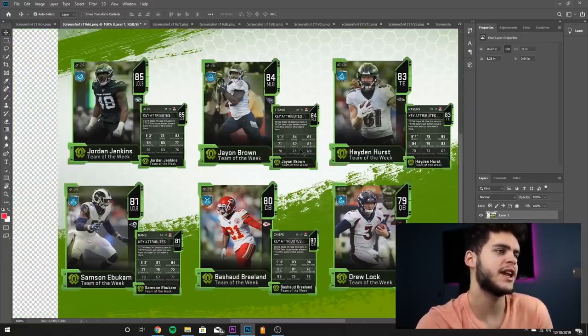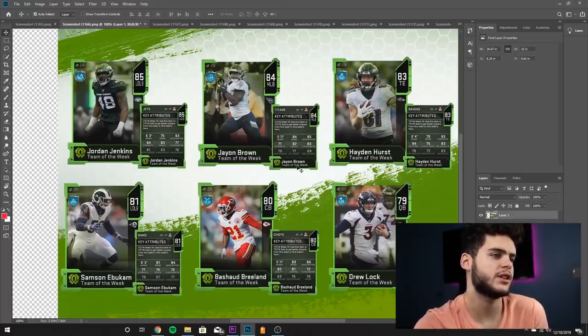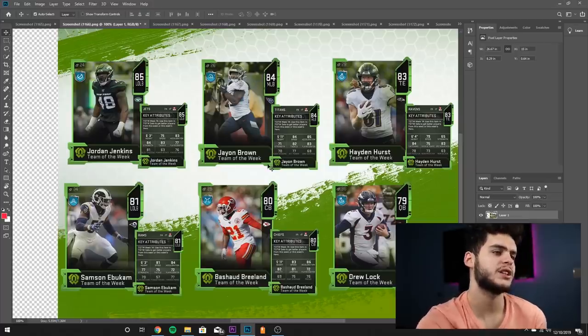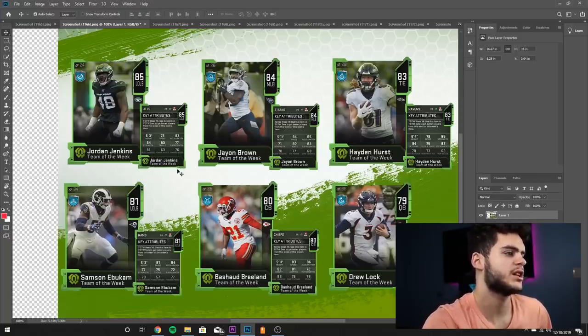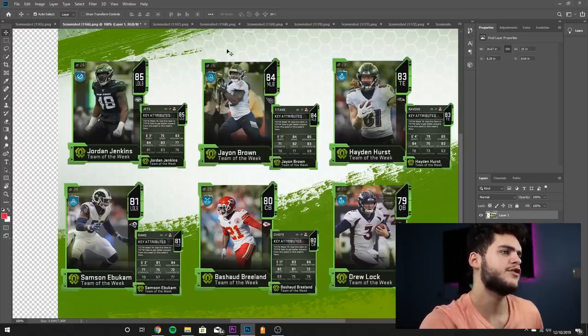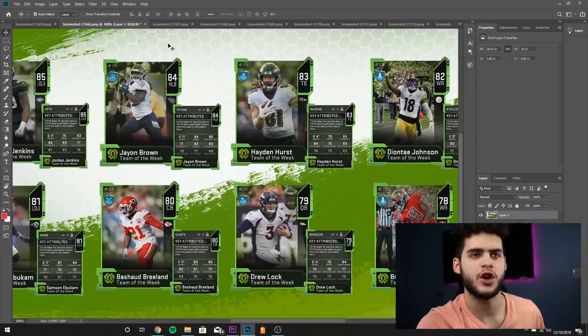84 overall middle linebacker Jayon Brown: 84 speed, 85 acceleration, 82 tackle, 83 play recognition — can't play zone, can't hit, can't run stuff. Decently be a user card for a very budget team. Jordan Jenkins, 85 overall outside linebacker for the New York Jets: 75 speed, 83 acceleration, 84 strength, 83 tackle, 77 play recognition, 81 block shed — can barely pass rush, barely run stuff, slow, and just barely tackles. Honestly the low set pieces have become more of a roast than an actual card review.